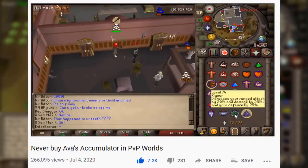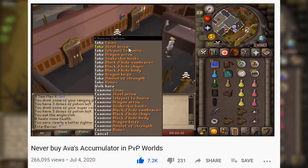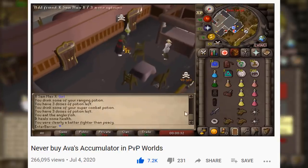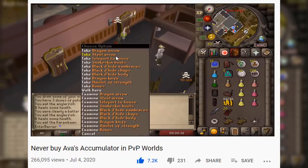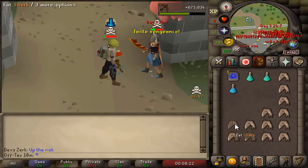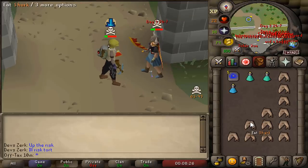Three months ago, I camped Draenum Manor in PvP worlds waiting for PKs to buy their Ava's accumulator there. And now it's time for me to go back and do the exact same thing once again. Just so there is no confusion, I will showcase exactly why people come here on a PvP world.